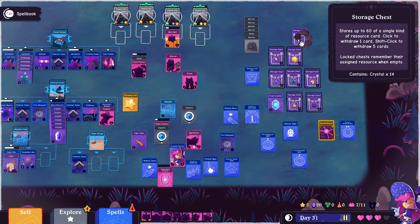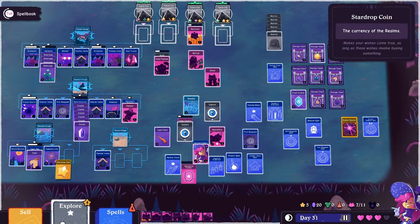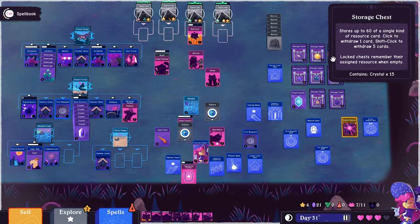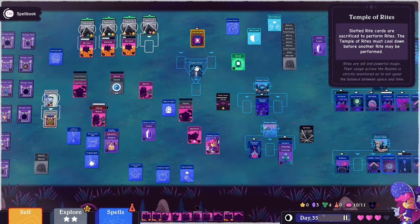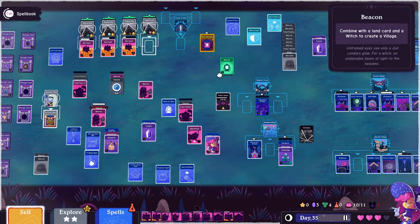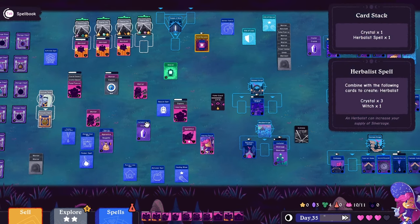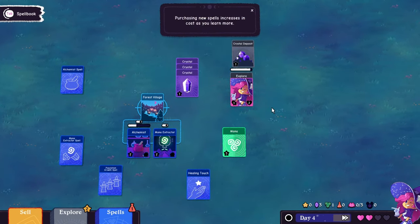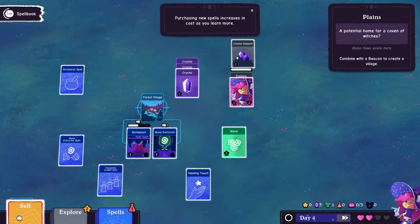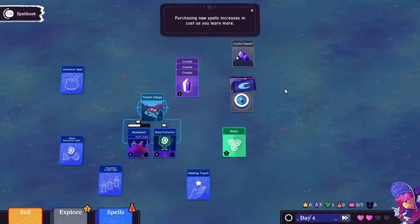New elements are introduced slowly at first, but things get complex in a hurry. If you're unfamiliar with 4X games, understand that these games can get very management heavy. Looking at the mid-game, there are a lot of different resources on screen to manage. The game allows you to pause to make strategic moves, and it can go double speed while waiting for resources, so you have control over the time element — but for newcomers to the genre, this can feel like spinning too many plates at once.